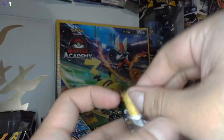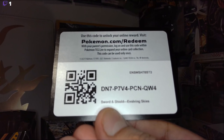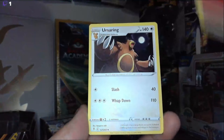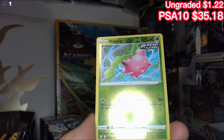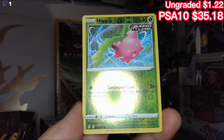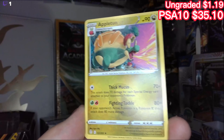Come on, Evolving Skies — give us something worth value! We got: Fire, Ursa Ring, Lantern, Shopping Center, Swablu, Litleo, Chinchero, Dino, Punkaboo, and Hoppip. We got a Reverse Hollow Hoppip with Continuous Spin, and at the very end, Apple Tune Non-Holographic.